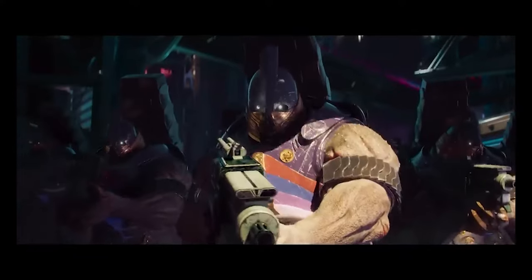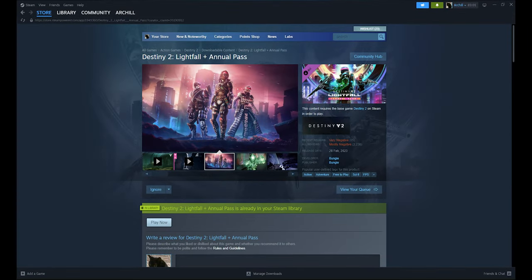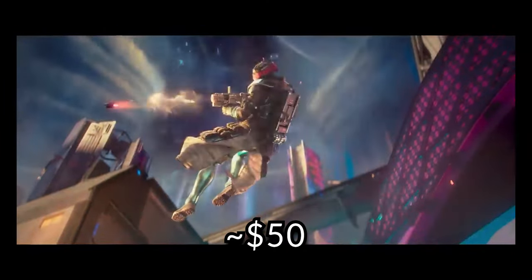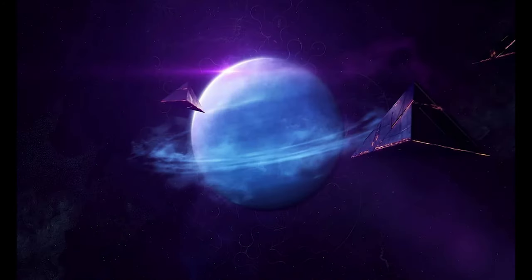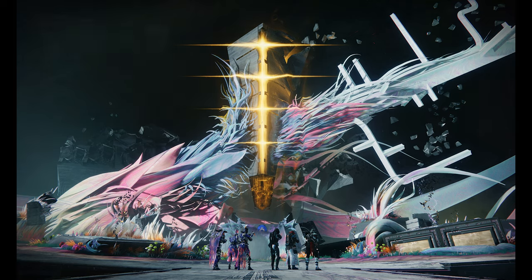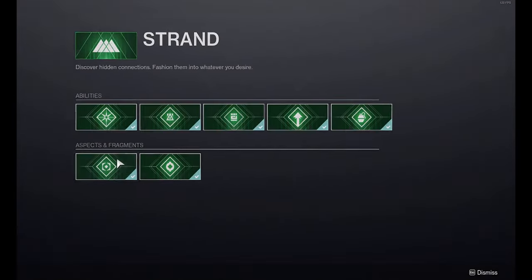The newest expansion, Lightfall — which I already made a video review on — has two different editions you can buy: the standard edition and the deluxe edition. The standard edition is 40 pounds and has its own campaign with Normal and Legend difficulty to help you level up your characters. It has the Neo-Muna destination, the Root of Nightmares raid, and a new Strand subclass with many aspects and fragments you can earn during your playtime.